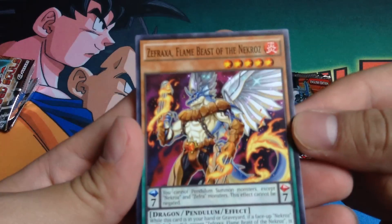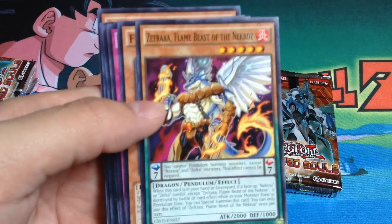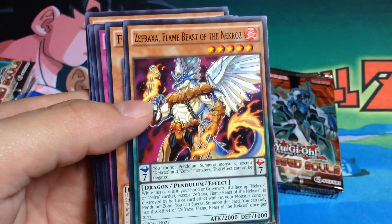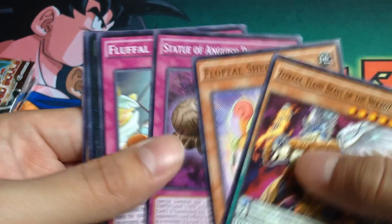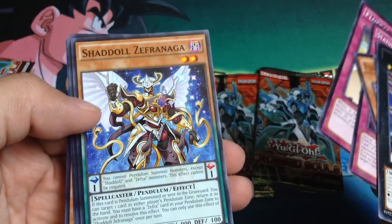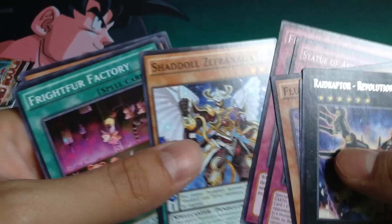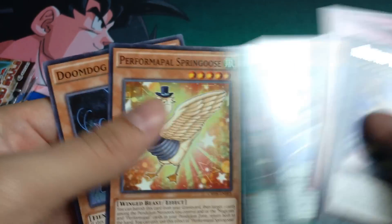First pack. There's that card again, but it's in common. Purple sheep, Statue of English Pattern, purple crane, Raid Raptor Revolution Falcon rare, Shadol, then Vinegar or Shadol, Zephyranga, Friper Factory, Performed by a Spring Goose, and Doomdug Ultras.